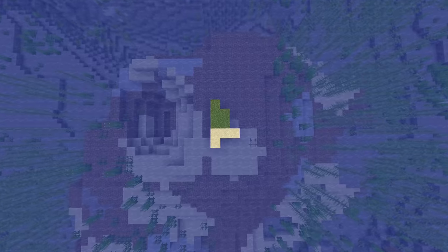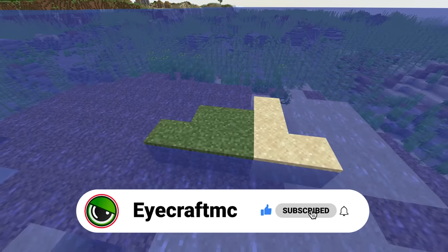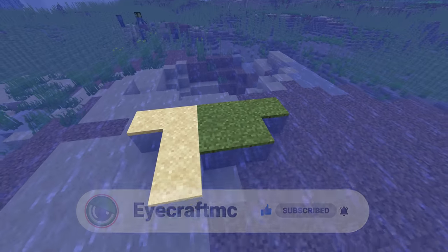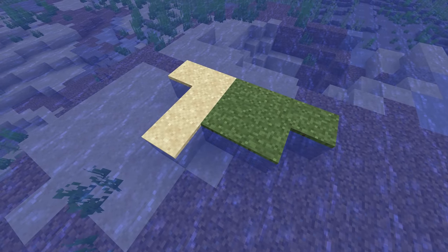Strangely enough, the level of the ocean floor can be so high up that it actually goes above the water. This will form very small islands that sort of have a muted color of grass, and these islands can actually become big enough that there are full trees on them, really making an ocean biome island, which is kind of a strange thing.